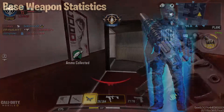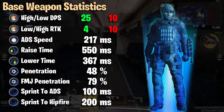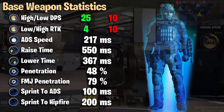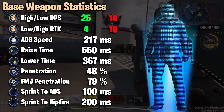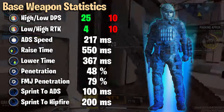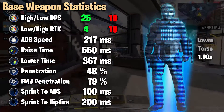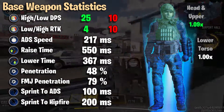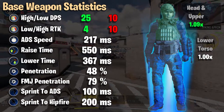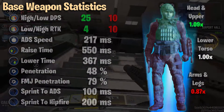Let's have a look at the base stats and see what we're dealing with. Our highest and lowest damage per shot and rounds to kill are there — obviously it's meant to be a short range gun, although fitted it can actually do quite well. Good ADS speed, raise and lower time, standard penetration although FMJ really does help. Sprint to ADS is okay. Sprint to hip fire is where it's a bit nasty — that really does obviously hurt with the akimbo. For the hit boxes: the lower torso is our base, and we have the head and upper torso showing two hit boxes but they do the same damage, so just call it one hit box at 1.09 times. The arms and legs in total are 0.87 times.